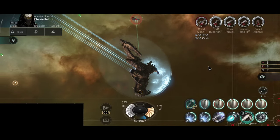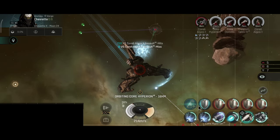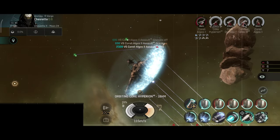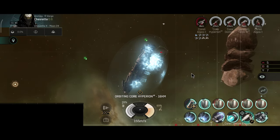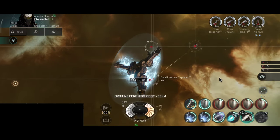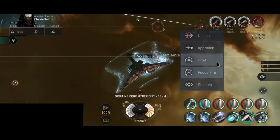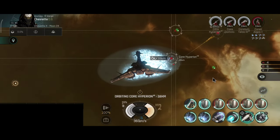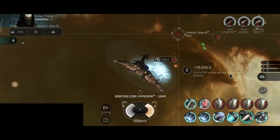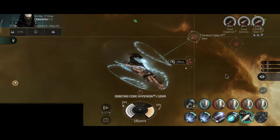If it's moving like 5 km per second it just will never be able to catch it, and the missiles will not do a lot of damage. The main issue with the Rattlesnake is it does not have any bonuses on drones below large drones and sentry drones. It has a control range bonus, but it doesn't have damage and EHP bonus on medium and small drones, which means you can use them but they are not going to be that effective.